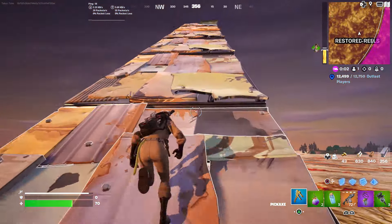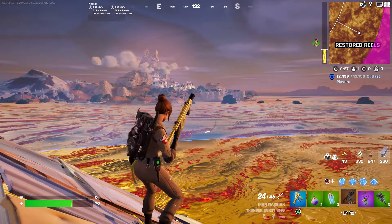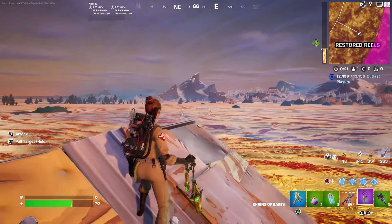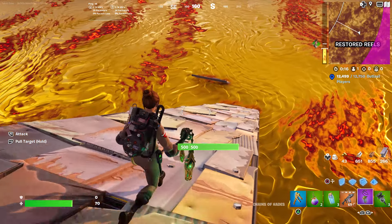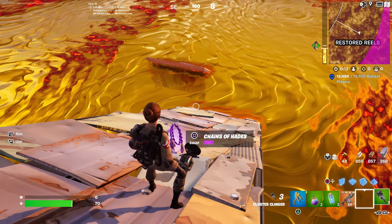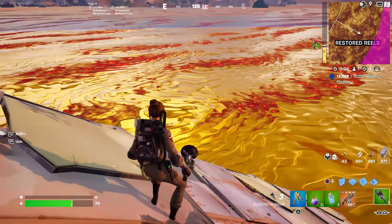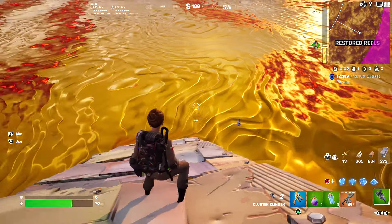After touching the lava twice, checking the weapons reveals a solid gold weapon — absolutely beautiful. However, the Chains of Hades doesn't appear to have changed at all. Dropping a weapon into the lava is tested, and the Clinger doesn't seem to change either — a bit of a bummer.